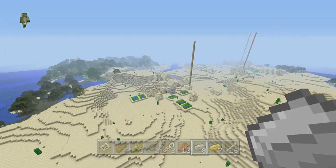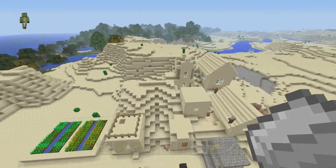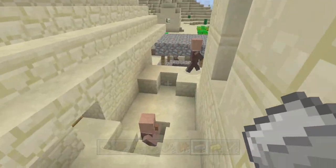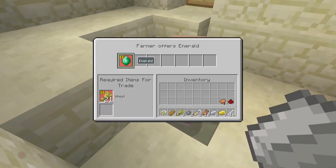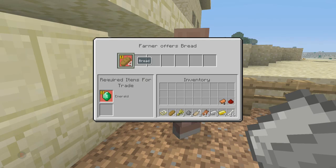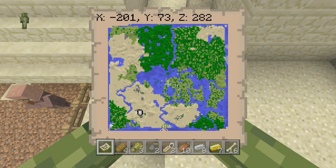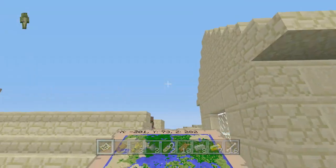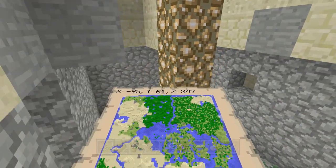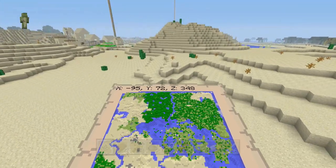The second village is quite big and I like it a lot because it's literally built into the terrain. There's no blacksmith, but you can't be too picky. The coordinates for this village are X minus 201 Y73 Z282. Inside there are villagers offering trades like wheat for emeralds. The surface spawner coordinates are X minus 94 Y58 Z349 — come here for your spawner.